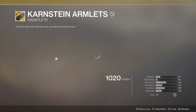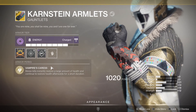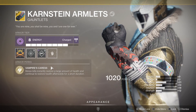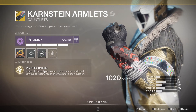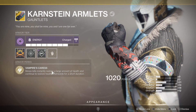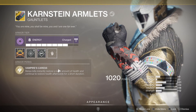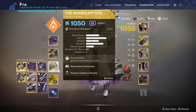When you melee someone with these you get like six seconds of health regen - it's like you're sitting in a rift. It's really strong, it's just not really my style. I'm slow and I don't reload fast so I can't see the benefit of it. In PvE these are fantastic - if you're running a strike you just melee kill a few things and you're like a god.